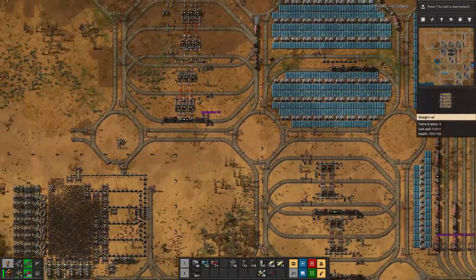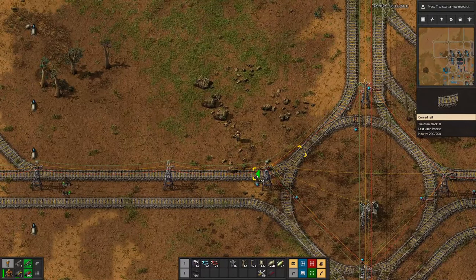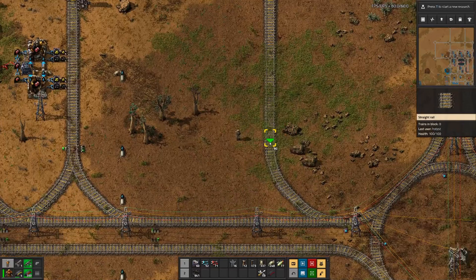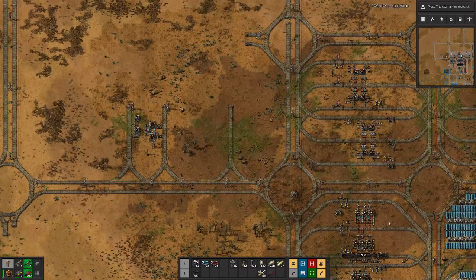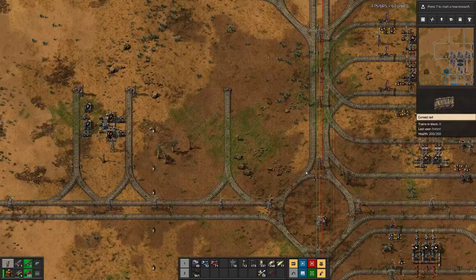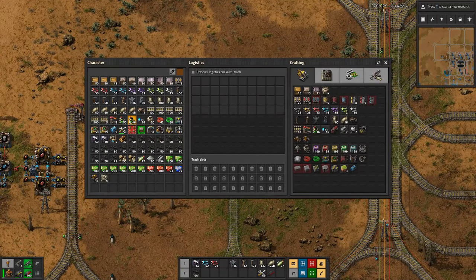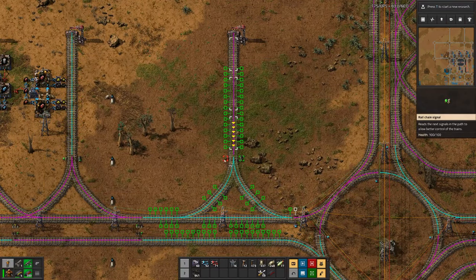These stations also all need rework. Another thing we can do is have the loading stations basically not in the center where all the traffic goes through, but more on the outskirts of our base — at least outskirts for now. As the base expands this might actually change. Let's add a signal here and a signal there.